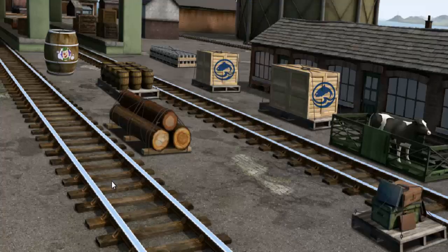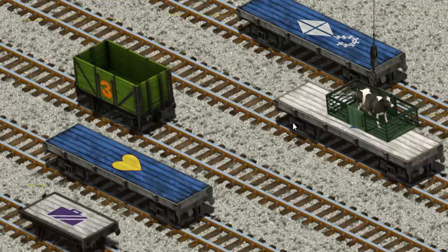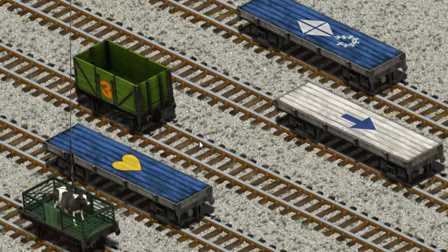It's a busy day at Brendam Docks. Thomas and his friends have many deliveries to make. Diesel must deliver the cow to Farmer McCall's farm. Help Cranky find the cow. That's it! Let's lift and load. Now the cargo must be loaded. Help Cranky find the right cargo car. That's it!